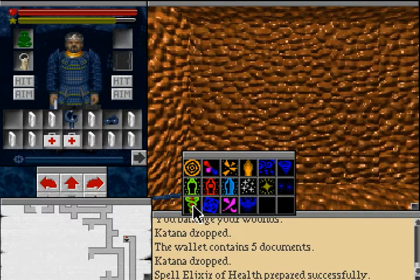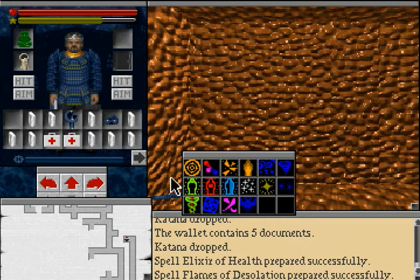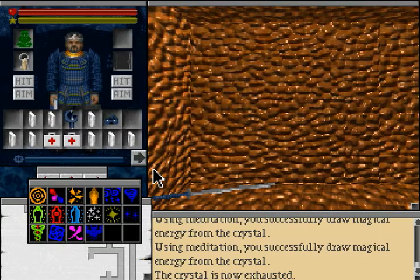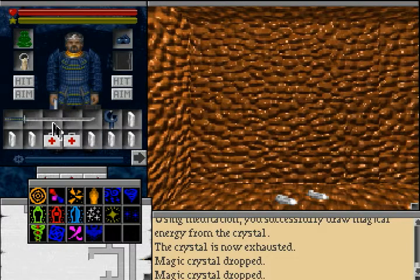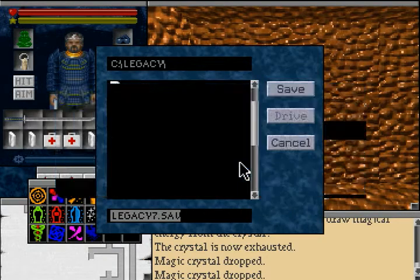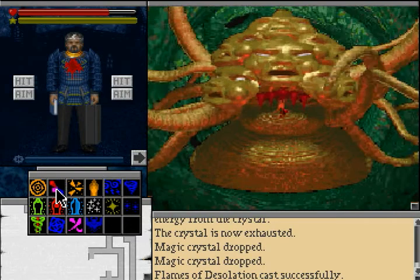You can prepare a spell to a higher level and then automatically cast it at that level with the left click. Elixir of health and Flames of Desolation — it uses up a bit of mana. And just because I'm such an emotional sucker, I want to take the katana because this is the end of the game.